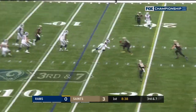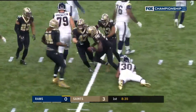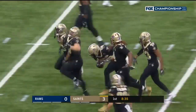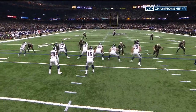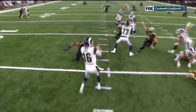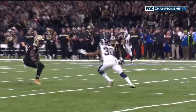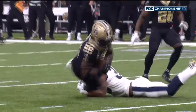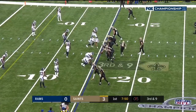Good protection — pass is batted off the hands of Gurley and into the arms of DeMario Davis. David Onyemata gets pressure on Jared Goff, forcing him back on his heels to try to make a throw. A costly deflection — this is one that Gurley should catch.